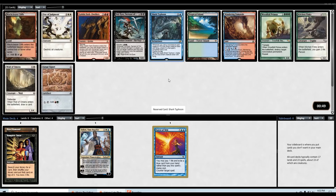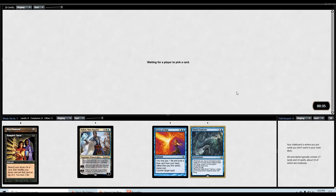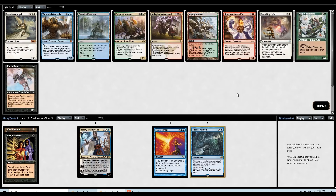How about a Shark Typhoon now as well? I am passing a Day of Judgment here and Wall of Omens, which also look like they could do some wonders, but Shark Typhoon — it does it all: draws cards, makes flyers, can draw a card and make flyers. Seems good enough to take.